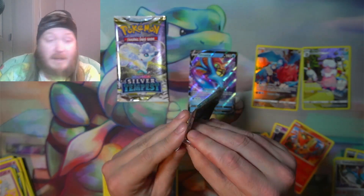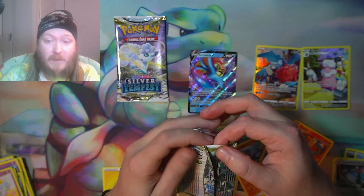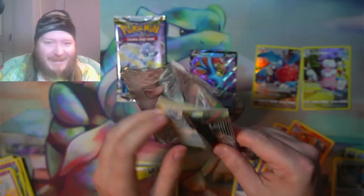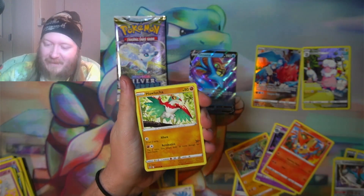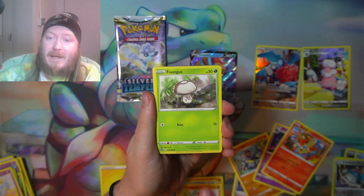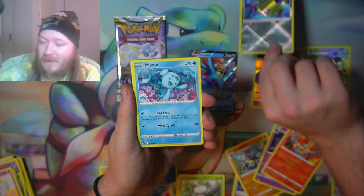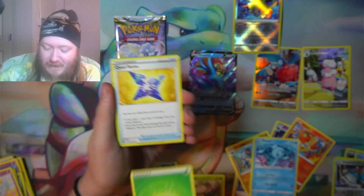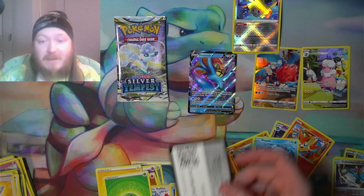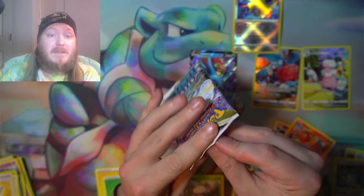We're gonna leave that one last just because that's how it was packaged — no real reason. I don't think the Alolan Vulpix pack is any luckier, that is crazy talk. We got a Rufflet, a Hawlucha, a Relicanth, a Sandygast, a Fungi, a Jirachi — a Radiant Jirachi — and a Flareon holo rare! I'm never gonna be mad at a Radiant Pokémon, especially when it's a Jirachi.